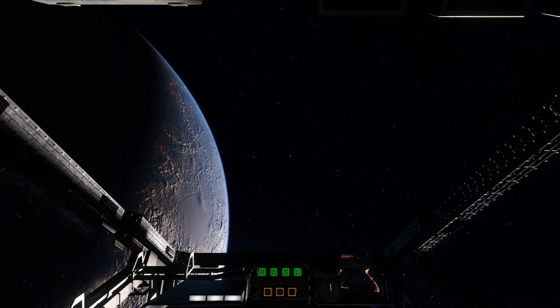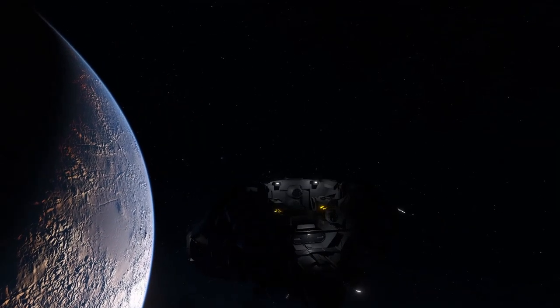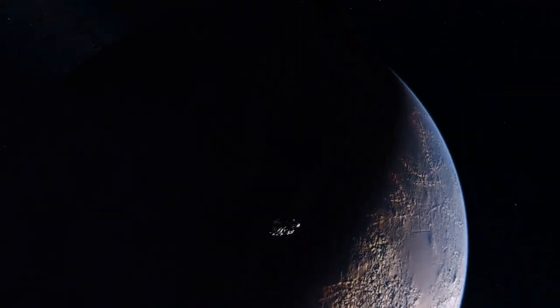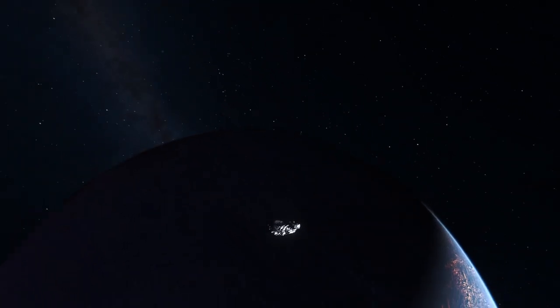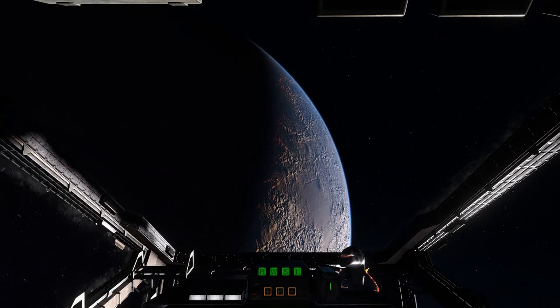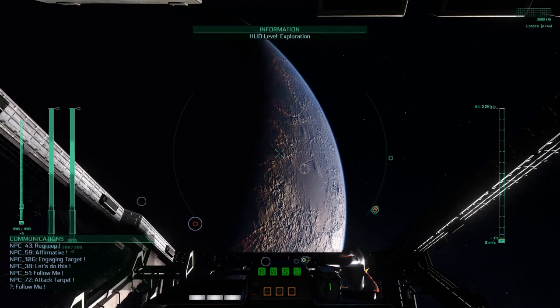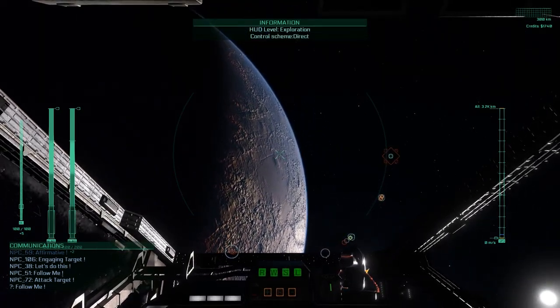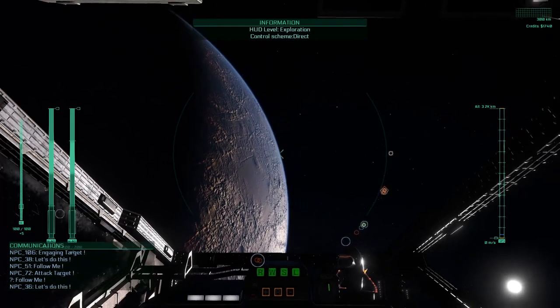Another long awaited feature is the ability to freely move the outside camera around the ship. Your voice commands are also written into the comms window. You can also use the chat window by pressing enter and writing your own text.